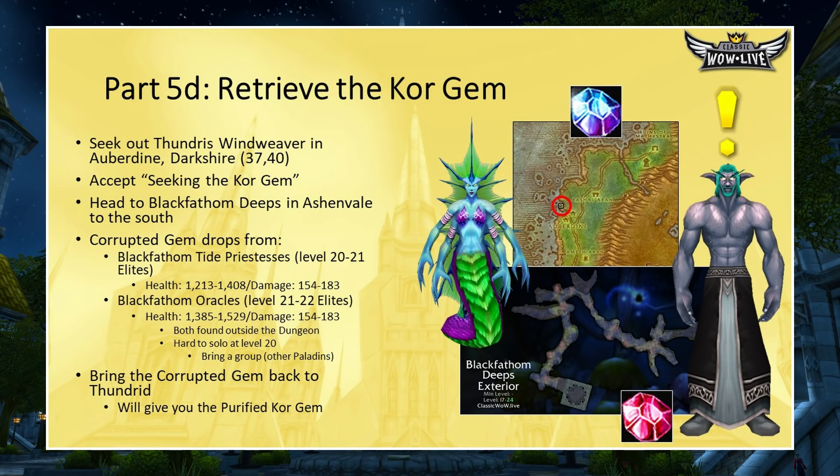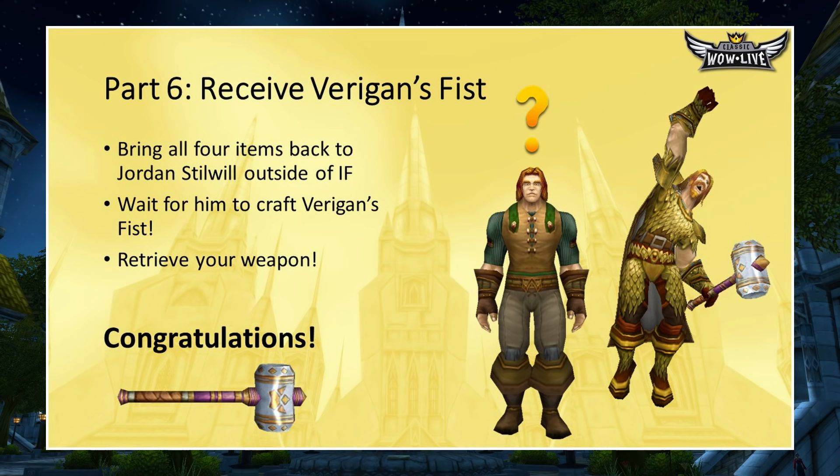For the last item, seek out Thundress Windweaver, a Night Elf in Auberdine in Darkshore at 37-40. He'll give you the quest Seeking the Core Gem and send you to Blackfathom Deeps in Ashenvale. You don't have to go inside BFD — kill Black Fathom Tide Priestesses and Black Fathom Oracles outside the dungeon, which are level 20–22 elite. The drop chance for the Corrupted Core Gem is pretty high, so you may only need to kill one or two. I'd bring at least two people for this. Once you have the gem, return to Thundress and he'll purify it into the Purified Core Gem. With all four items, head back to Jordan Stilwell outside Ironforge. He'll take the items, do a little RP at the forge, and craft your Varigan's Fist. Congratulations!